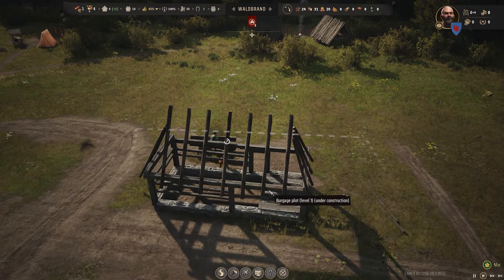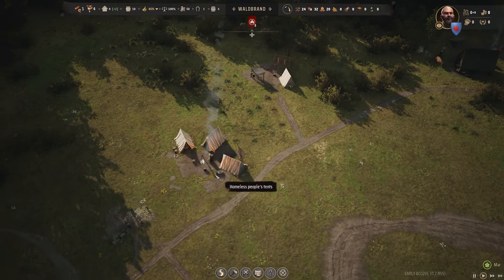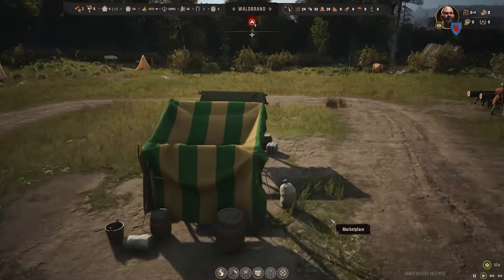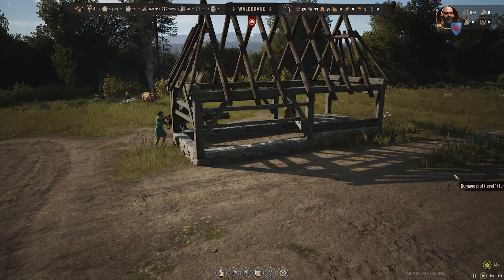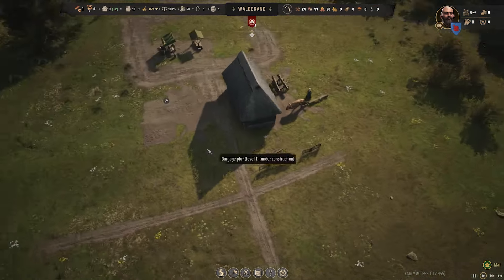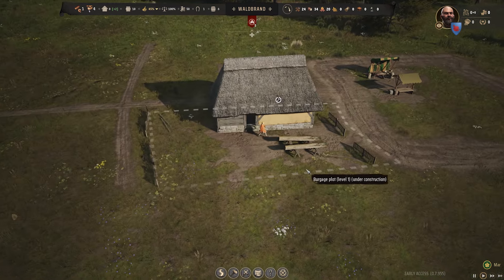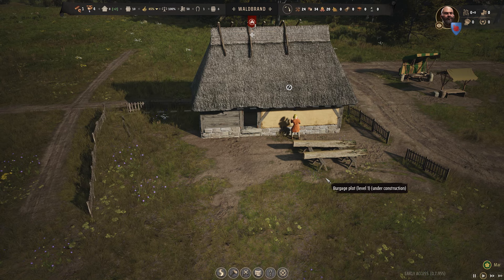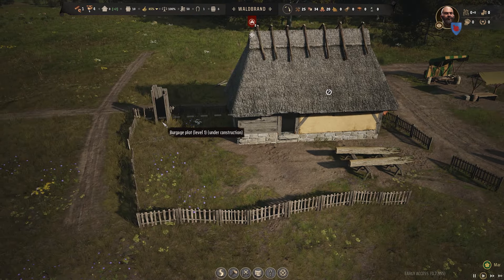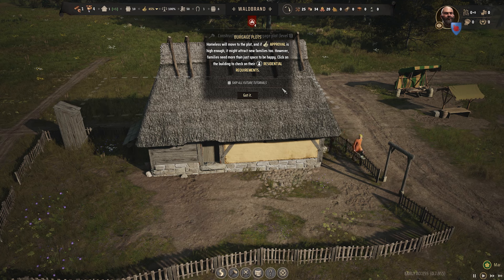Got a little burgage block coming in. I feel like your front door is kind of on the opposite side to what I intended, but never mind. They're adding the finishing touches. We'll need to make the foundations deeper for this one. 'Homeless will move into the plot, and if approval is high enough, it might attract new families too. However, families need more than just space — click on the building to check their residential requirements.'